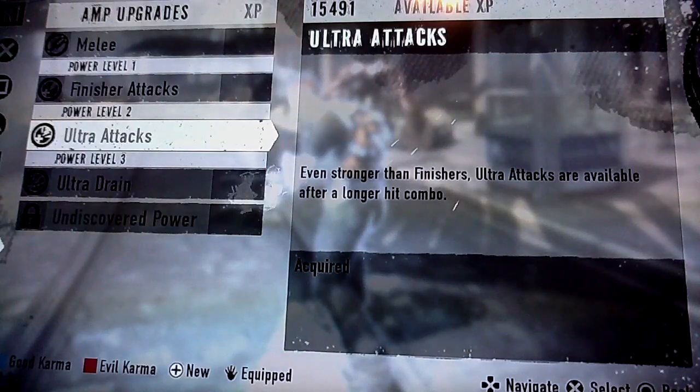Basically what I unlocked is an even stronger finisher — it's actually stronger than the regular finishers. The finishers were when you get two successive square button attacks, then you're allowed to press triangle. This is when you get four, and then you can press triangle. Just watch these, they are so awesome. Check these out.